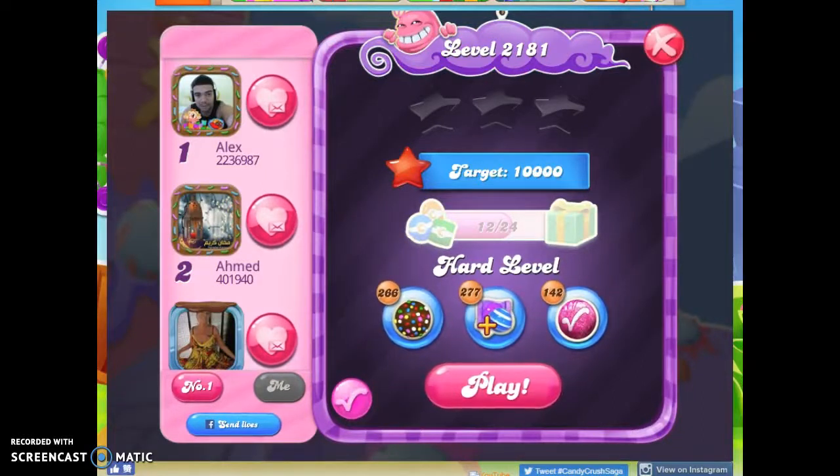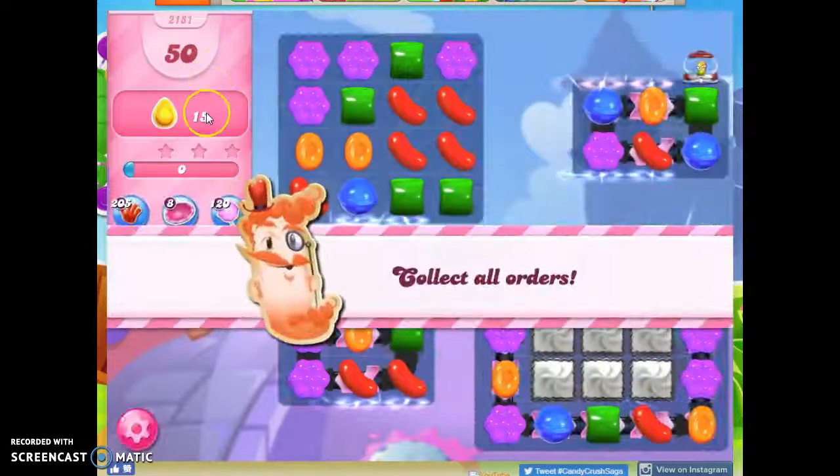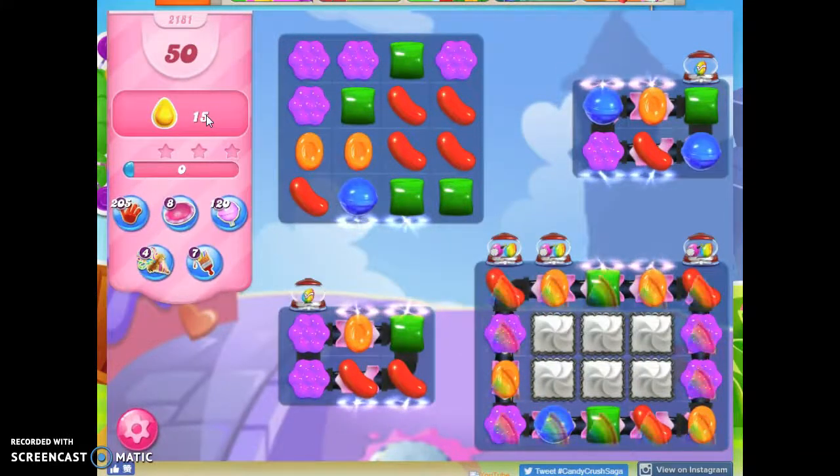Hi friends, this is Susie, your Candy Crush Guru, here to help you solve the puzzle of level 2181, which is a hard level where we have 50 moves to collect 15 yellow candies. Now we don't have yellow candies on the board, but we do have these lucky candy dispensers, and lucky candies always correspond to our order fulfillment.